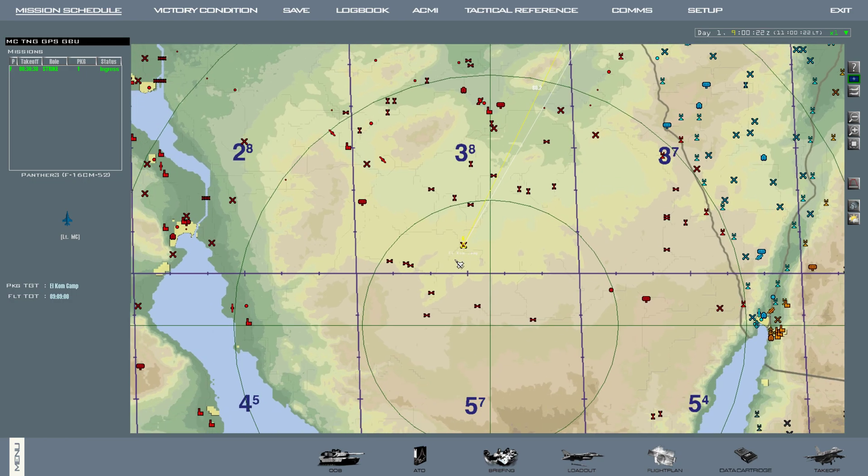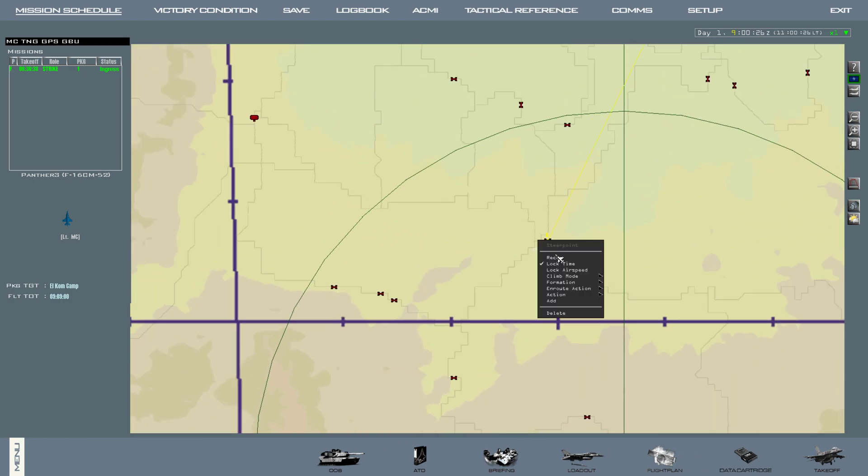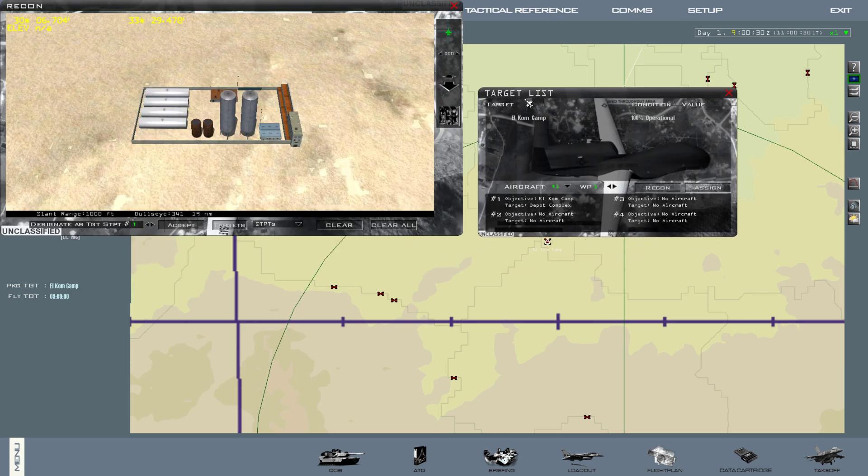Before we fly in and hit our targets, we're actually going to plan them ahead of time. We'll do that by hitting right-click and then recon on our target. We'll come over to the target list, hit the plus sign — it'll expand all the targets right here and show us everything we have. We'll click the first target, come over to the recon page, and where it says 'designate as target steer point number,' we're going to switch that to 99 and hit accept.